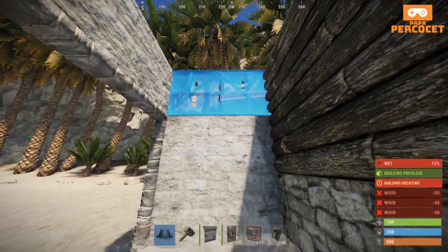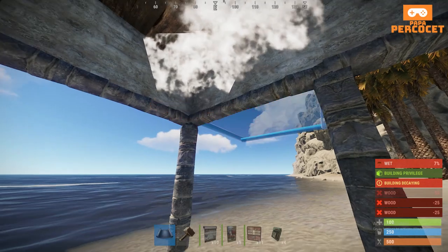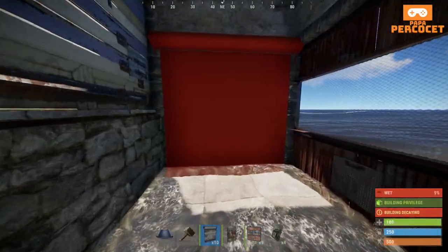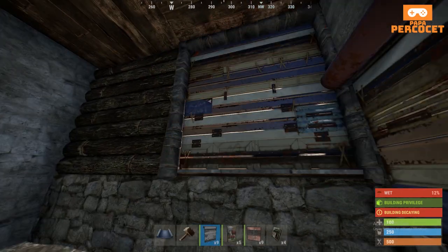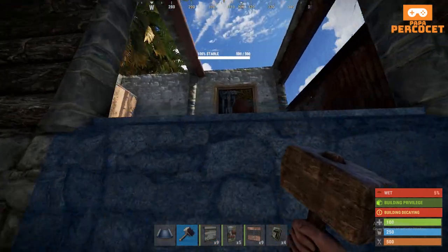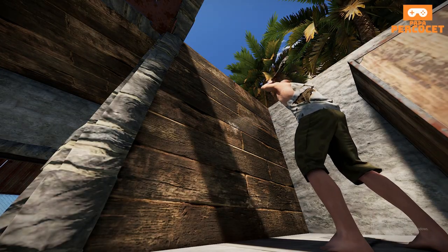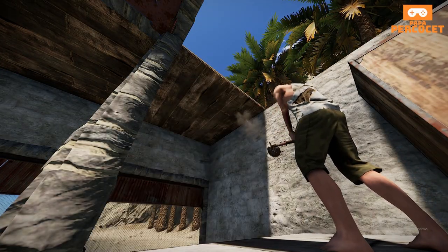For the entrance of the boat hanger, it's advisable to use a garage door. If you have sheet metal double doors, sometimes it can knock you off the boat — it's a bit of a problem, but it can still be used. You want to hatch out this wooden wall and place another roof at half height and close it up.